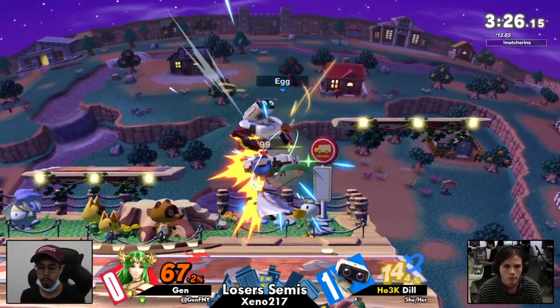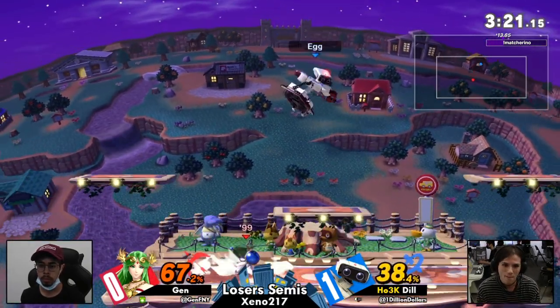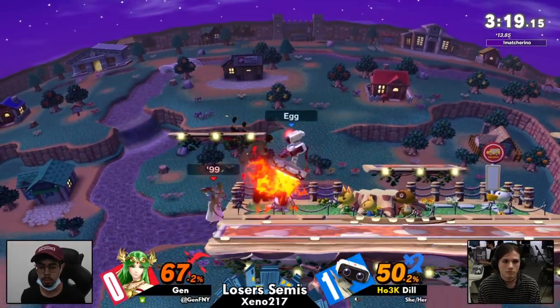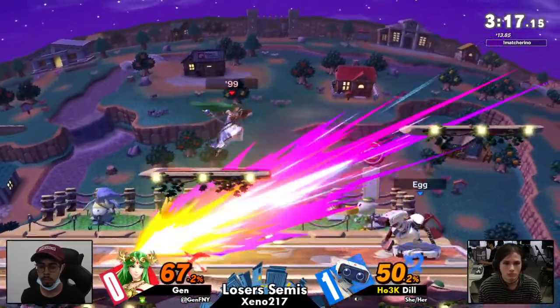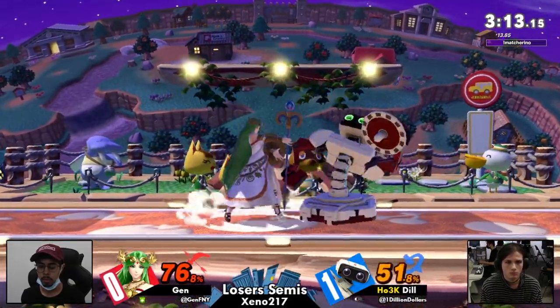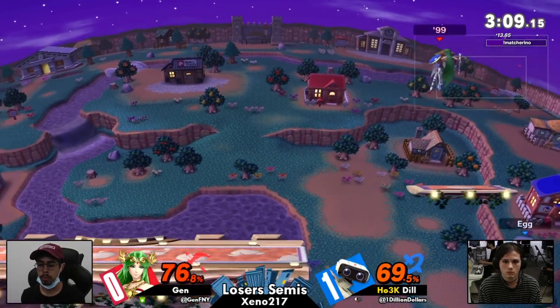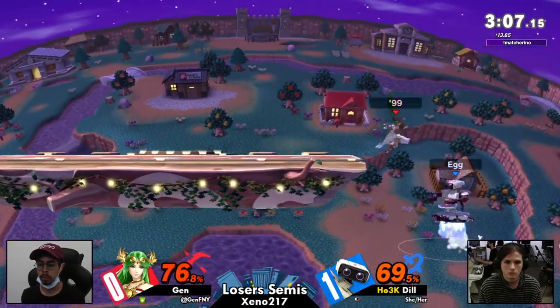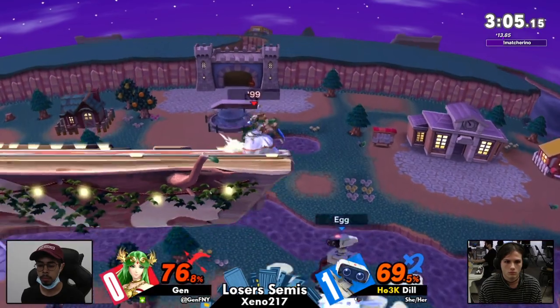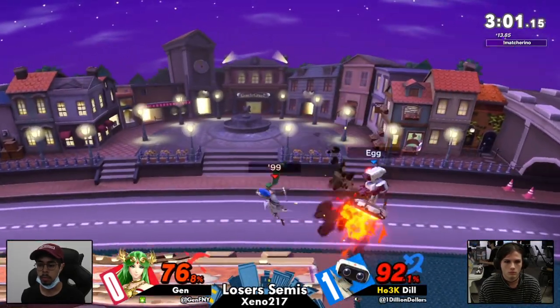It's the position on the stage as well — this is good. Actually going for the conversion with up airs here, trying for a juggle. That might have honestly killed. No doubt in my mind it would have killed. Waiting out Dill for the spot dodge there — there are a lot of spot dodges from Dill under pressure. Gets the conversion off that one, racking up percent. And fuel is going to be low now.